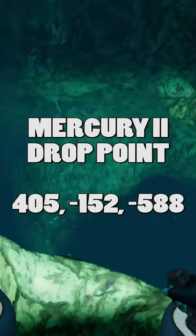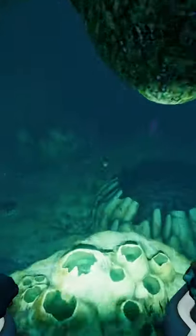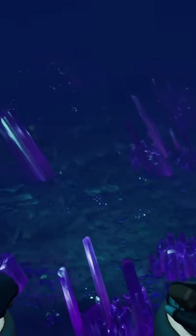You will find Kyanite in the crystal caves, recognizable for the large purple crystals everywhere. While you can access the caves by the path next to Marguerite's base, the quickest way to reach the caves is through the purple vents right next to the Mercury 2 thruster section. Drop down here and follow the path around to find your way into the caves.